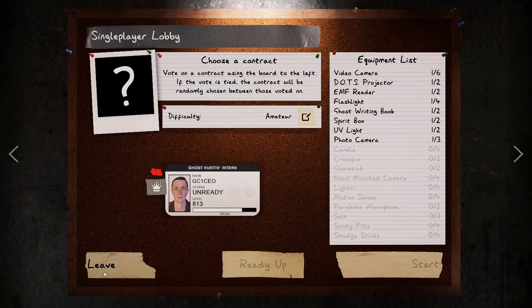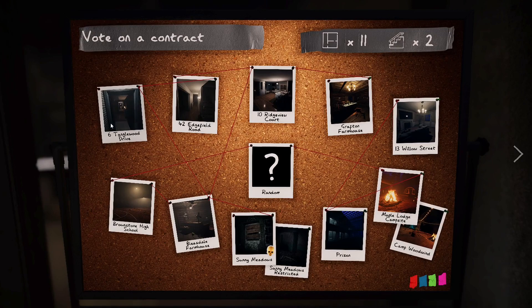In this video we're going to get right into an investigation. I'm going to take it down to amateur difficulty - the easiest level where you can still get rewards. Your basic equipment you can't lose will always be available: video camera, dots projector, EMF reader, flashlight, ghost writing book, spirit box, UV light, and photo camera. Everything except the flashlight and photo camera is to gather evidence.